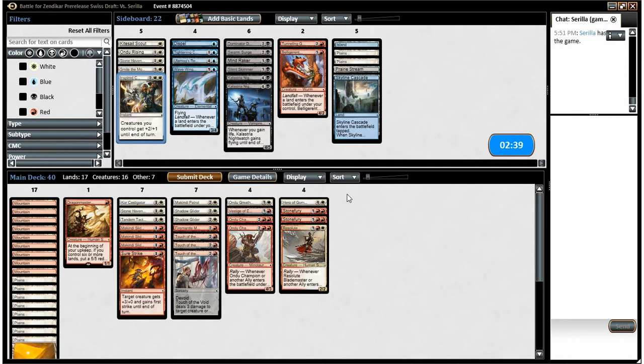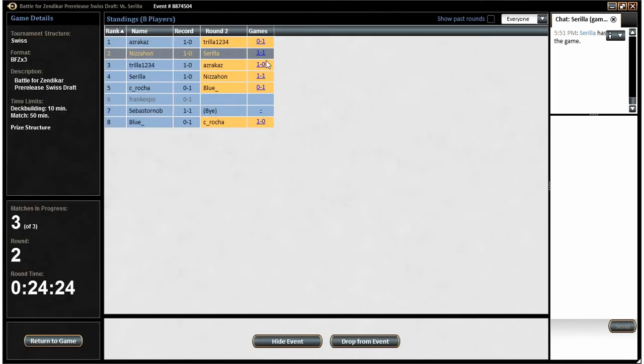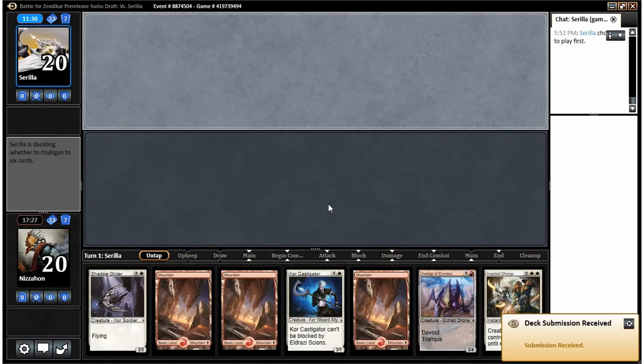I don't think we make any more changes, although Inspired Charge can make my army of allies beat his army of allies at instant speed, which isn't bad. We do have a lot of creatures, but what would I take out for it? Probably a Sure Strike or Tandem Tactics — probably the Tactics because Sure Strike is generally easier to use as removal. Yeah, I think I like Inspired Charge as a way to finish him. Can't believe he didn't block there.